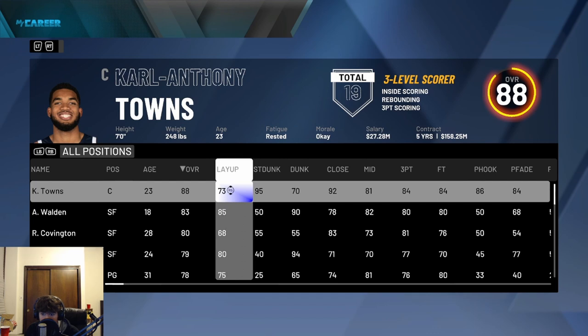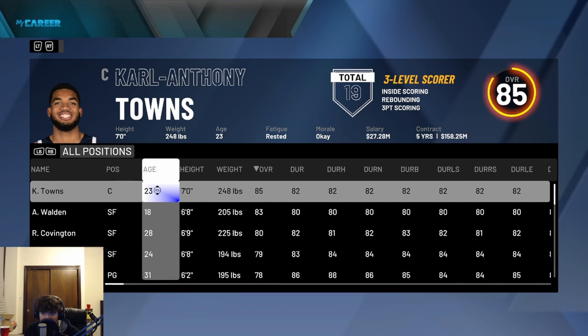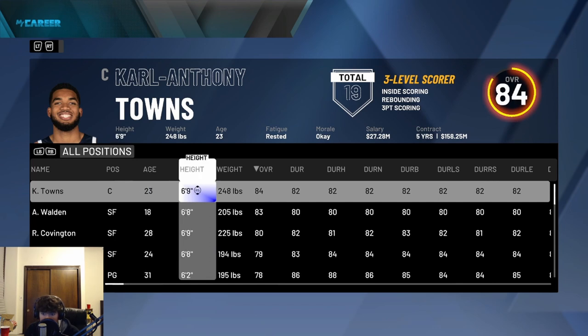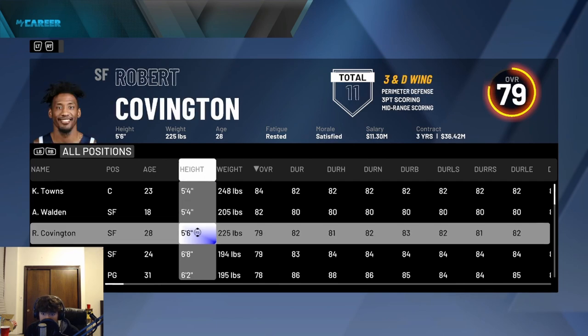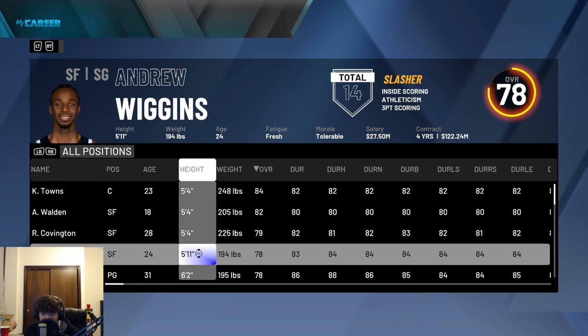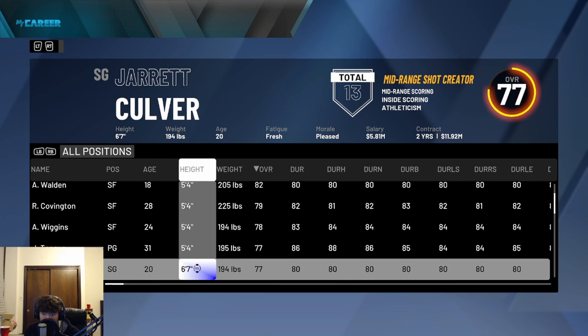You can do the same thing with their stats — put them all the way down. A really good method is to press Y a few times on your controller, then put their height all the way down to 5'4". If somebody's 5'4" they can't guard you at all. I'll put them all down to 5'4" and show you some gameplay of how this glitch works out.